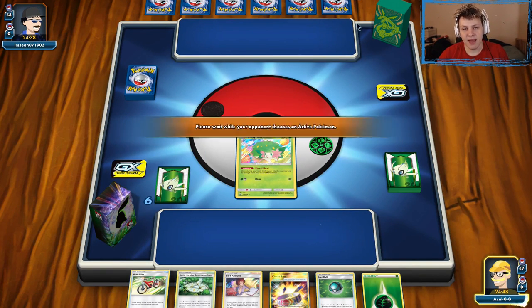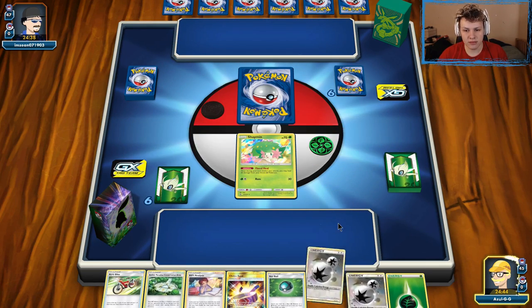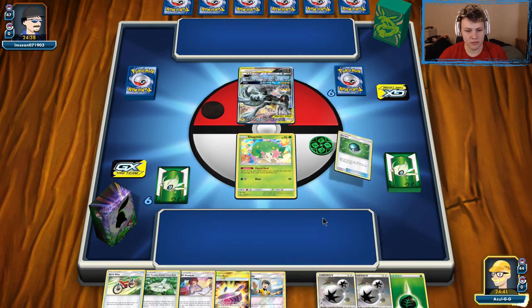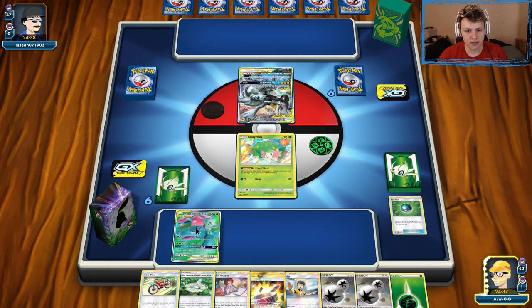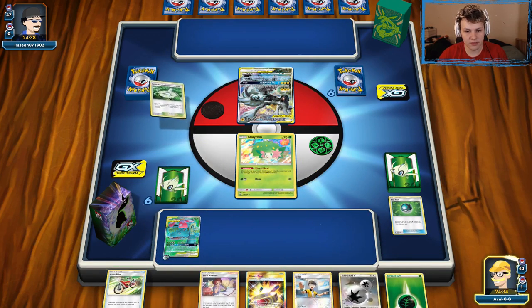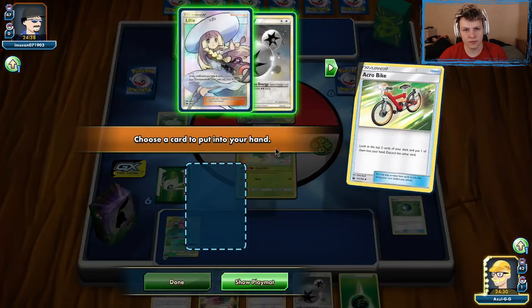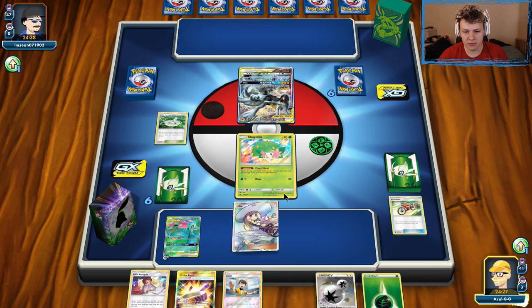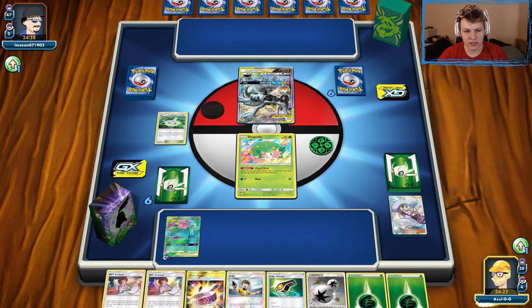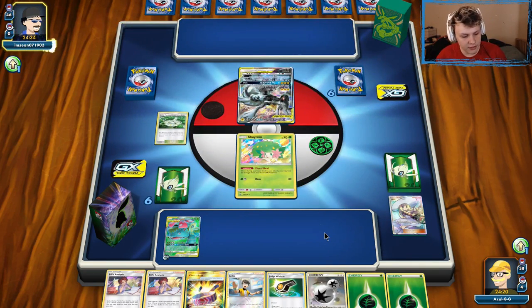Playing against Pikachu & Zekrom — I saw Jolteon Prism Star and Lightning energy on a mulligan, so that's what I'm going to assume it is. Two mulligans — two DCEs are perfect here. Let's go ahead and start setting this up. DC down, into play. I kind of just want to go for the Judge. Put an Acro Bike here first, go with Lillie — I don't want to put the Choice Band in play though. Lillie for three — a little bit more setup, nothing to really Judge Whistle force. This can be a pretty close matchup, I think.